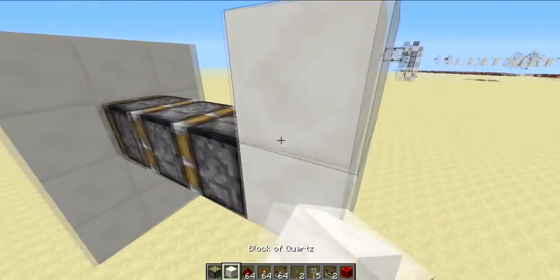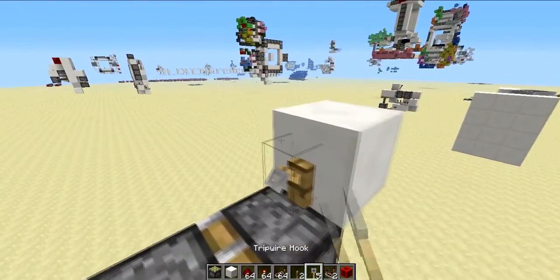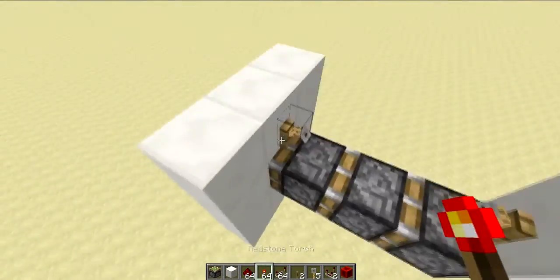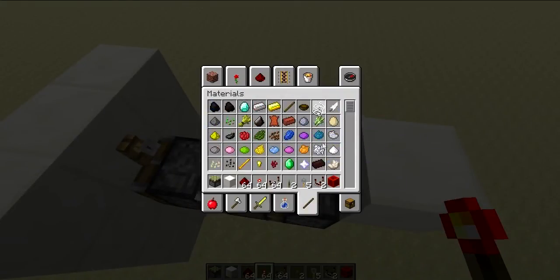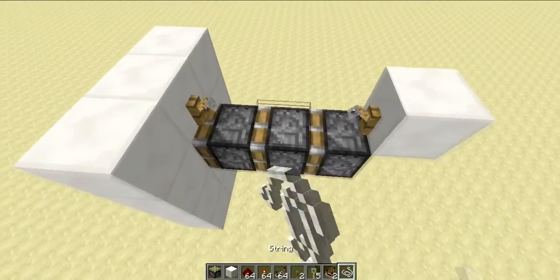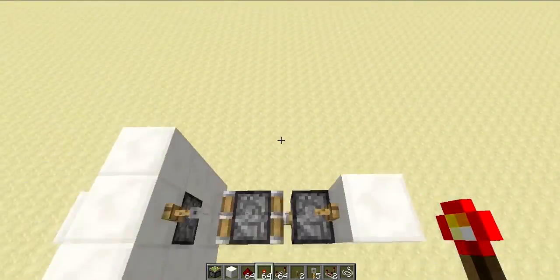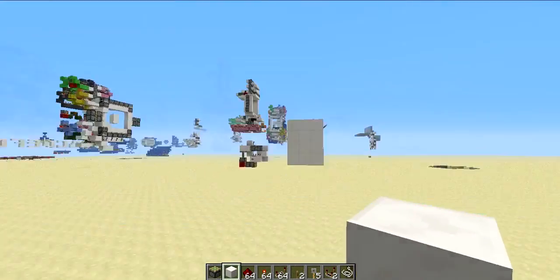Place one block diagonally up from the back piston, then a tripwire hook on that block, and another tripwire hook two blocks away from it on the wall. Then get some string, place it there, and that should join them together. You can step on it and things will happen — stuff and things will happen.